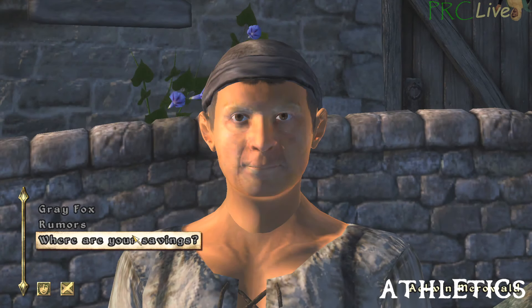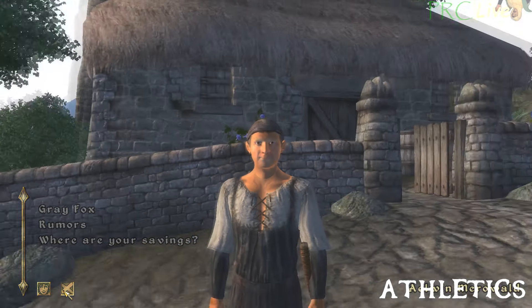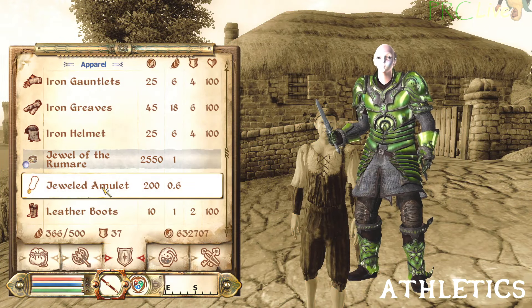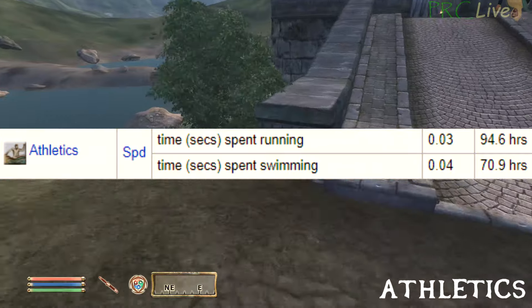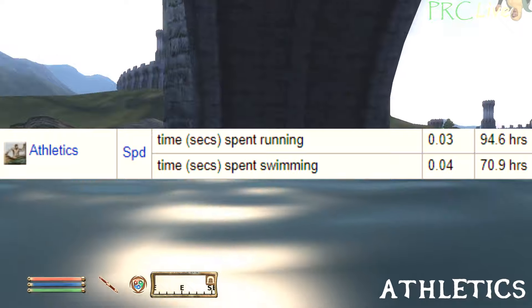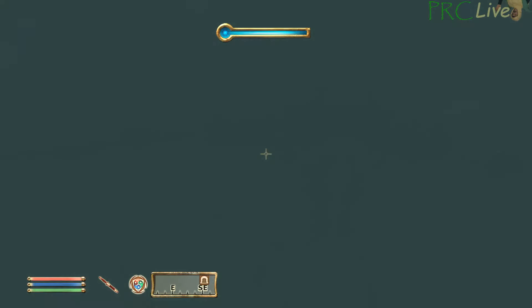Athletics is one of the worst skill grinds in the game. I strongly recommend you only farm this skill by buying training, because you have to swim into a wall for 70 real life hours straight to reach level 100. Swimming gives more experience than running, so equip a water breathing item — in this case the Jewel of the Romare from the Gone Fishing quest. Find any location where you can swim against a wall and press auto run. Make sure you're far enough under the water that your breath meter appears.